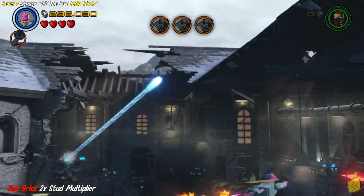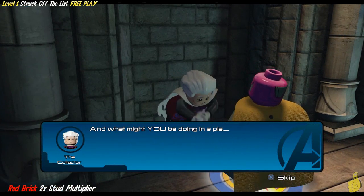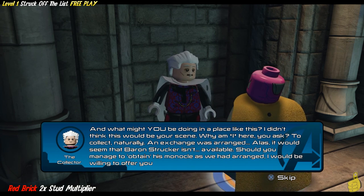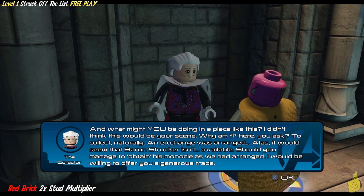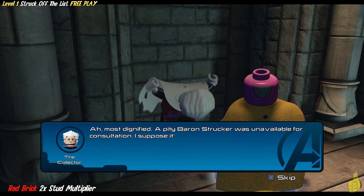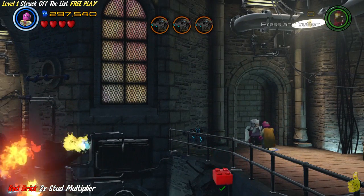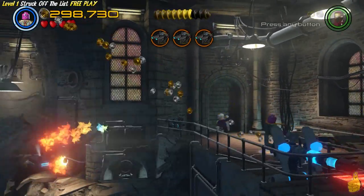We fly up over to the high right side of this area and find the Collector. He's got a little mission for us - tells us a quick story and then basically asks us to obtain his monocle. Worked out just perfect - spoiler alert, our trophy achievement guide told us ahead of time. We officially give him the monocle and he rewards us with that red brick. We'll still need to go back to the helicarrier and purchase it, but that's easy - we'll do that before we go to level two.